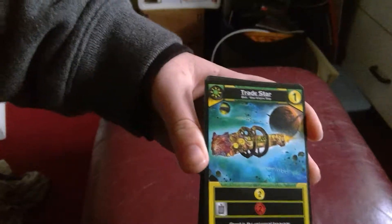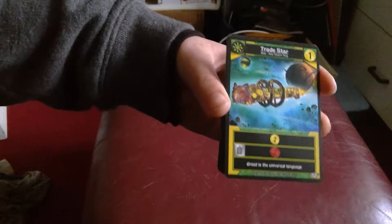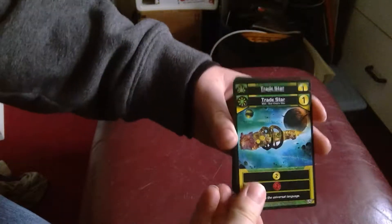Okay, so first we have a Trade Star, which is basically an Explorer — it gives two resources, and you can discard it for two damage, but it will only cost one. We have two of these.